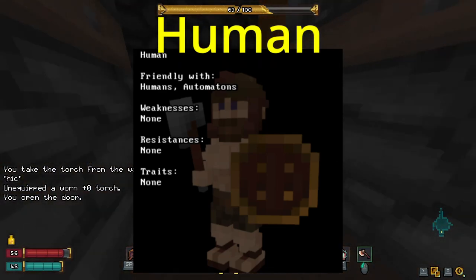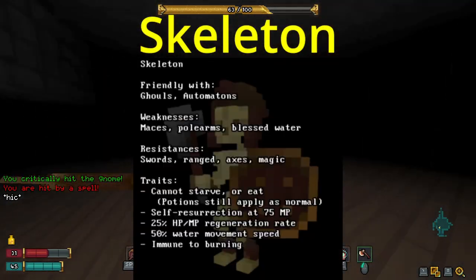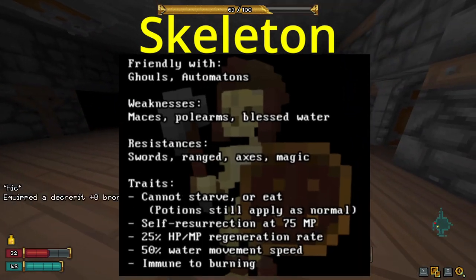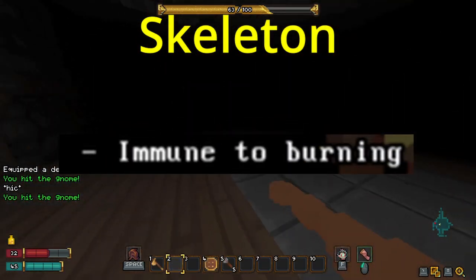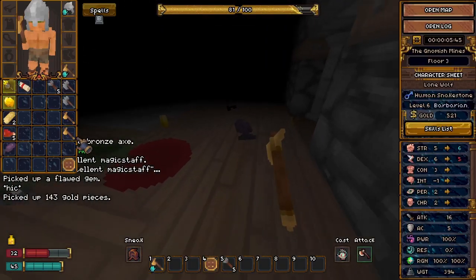Which race should you choose? Humans are great if you plan to trade, giving you maximum use of your charisma. Skeletons are for melee only — they have 20% magic resistance, are immune to burn damage, and can self-resurrect if you have 75 mana.